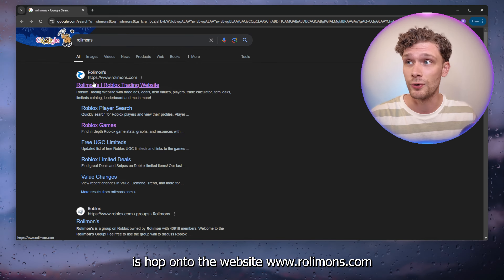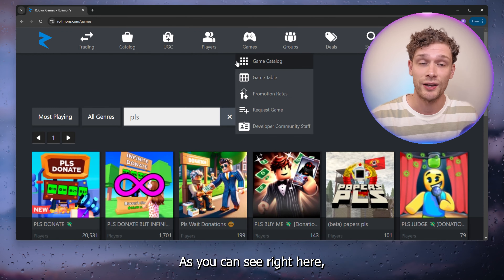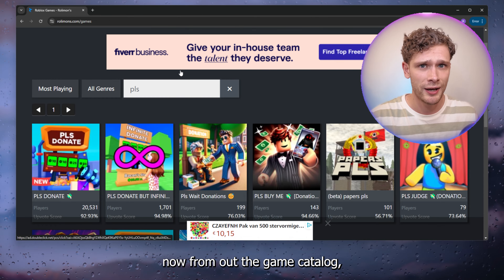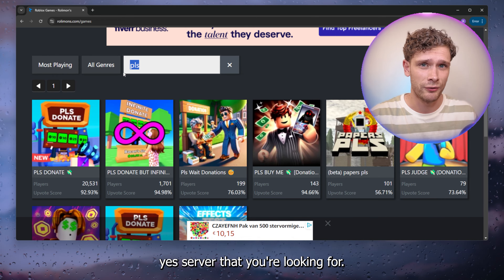Go to the website rolemans.com, and here you want to go into the game catalog, as you can see right here. From the game catalog, you want to go to the server that you're looking for.